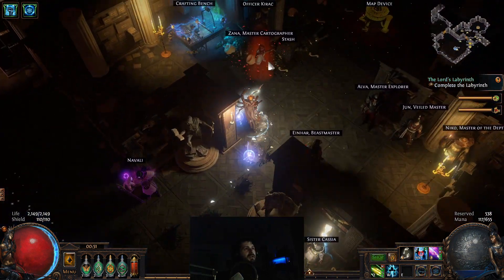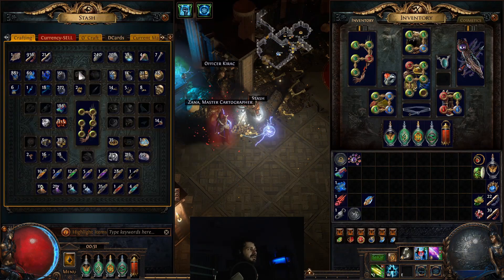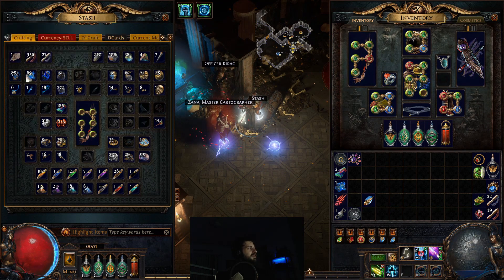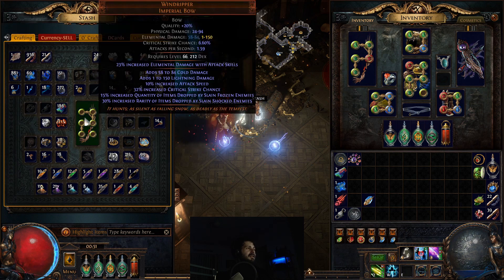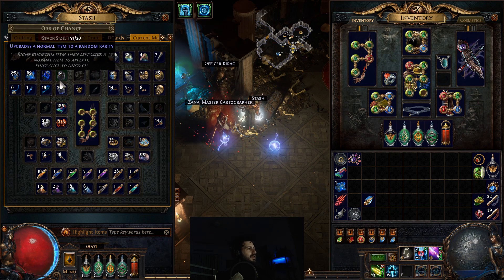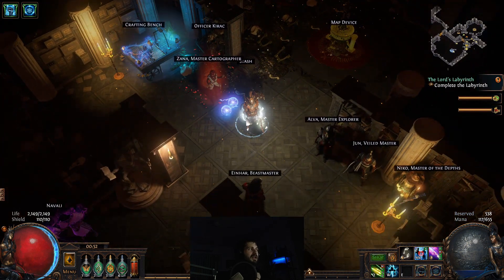It's relatively cheap. What I started to notice — and I spent the exalt and chaos I earned this afternoon buying gear for this build and trying to six-link a second Windripper — is that there is a way to get around these nerfs that have come into play, and that's through the use of a currency farmer.